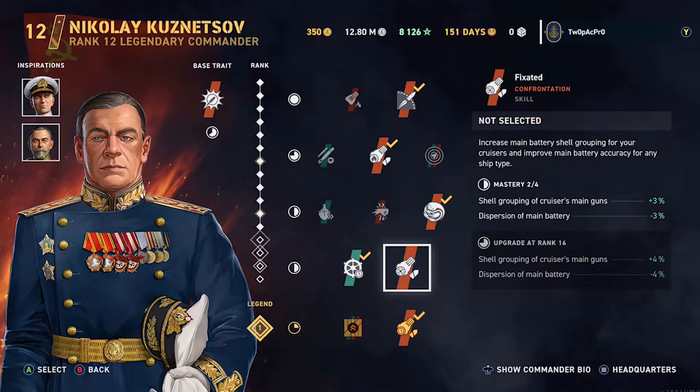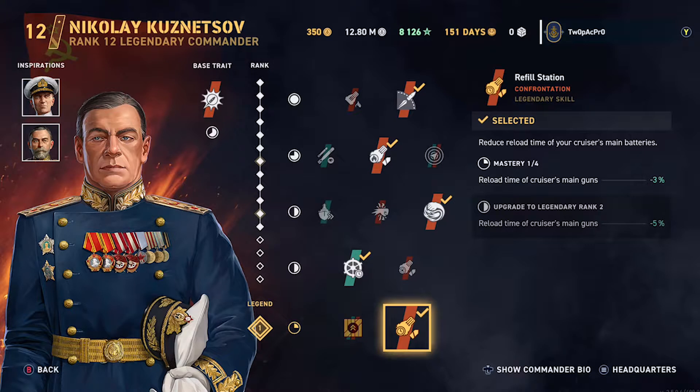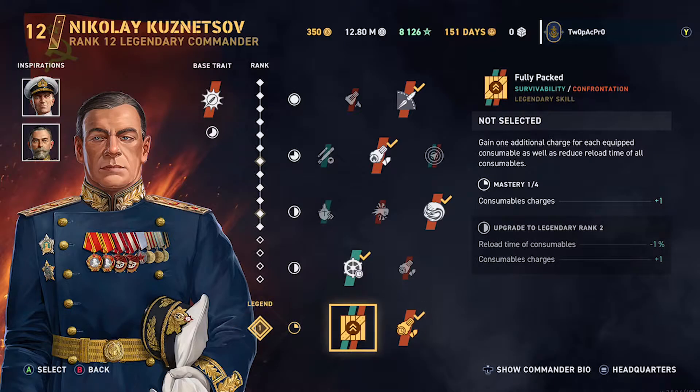Rudder shift is always a good one. Shell grouping on main guns is an option. Reload time makes a big difference on this ship — it depends which way you want to play it. You could have an extra plane, but definitely go with reload time.